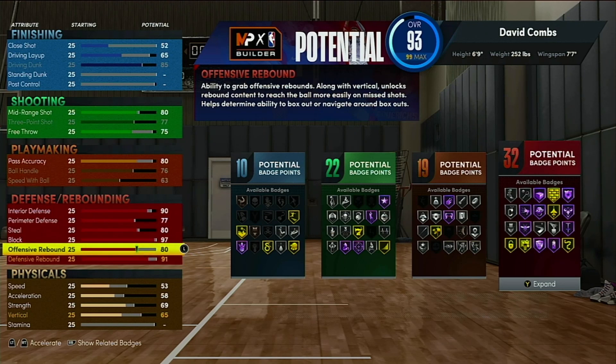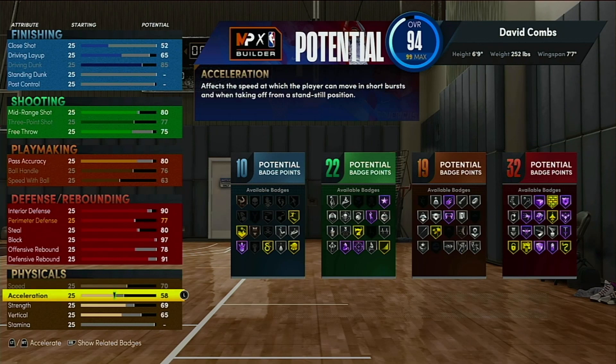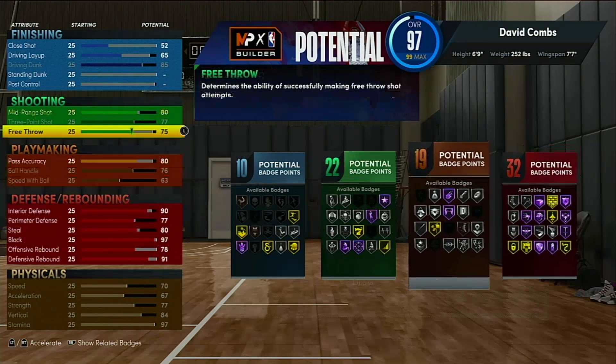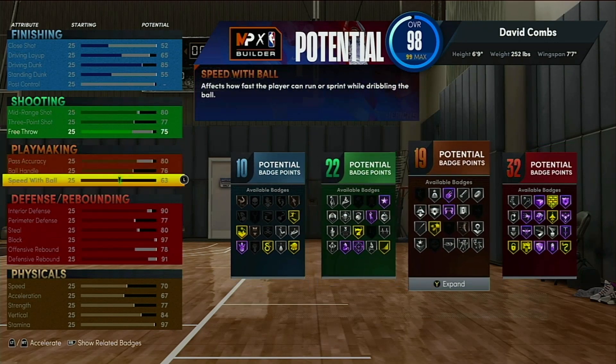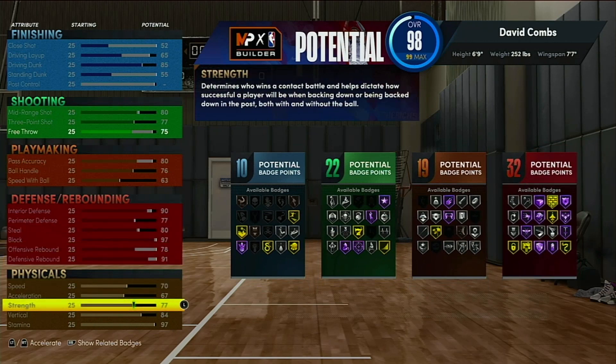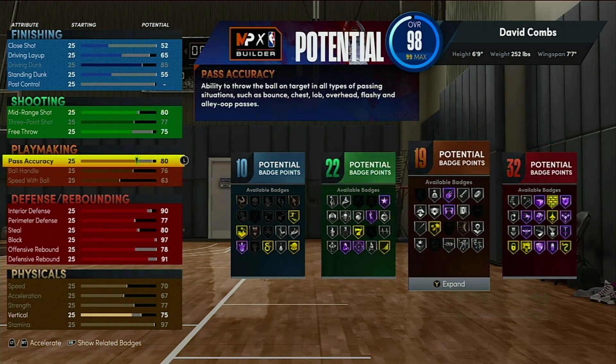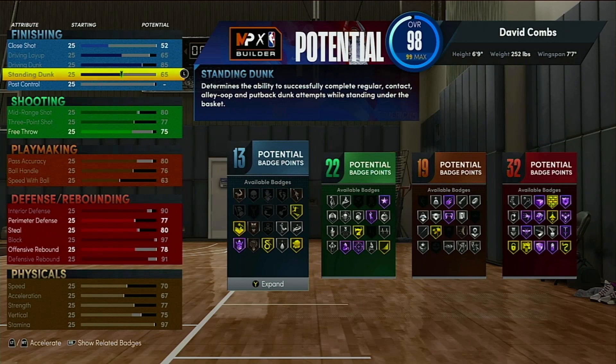Put your defensive rebound at 91. For offensive rebound, you can get away with 75, or put it at 78 to get that extra defensive badge. Max out your speed, acceleration, strength, and stamina. Then put the rest on standing dunk. The vertical threshold is either 70 or 75, so no point going above that. We finish with 13 finishing badges, 22 shooting badges, 19 playmaking badges, and 32 defensive badges.